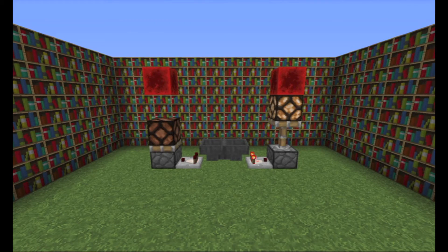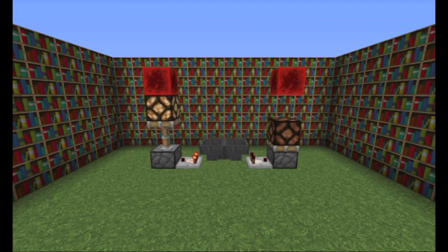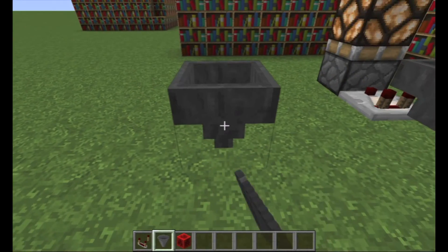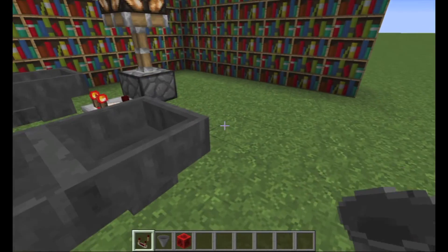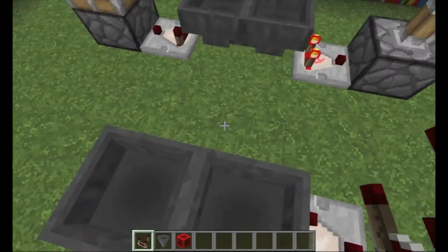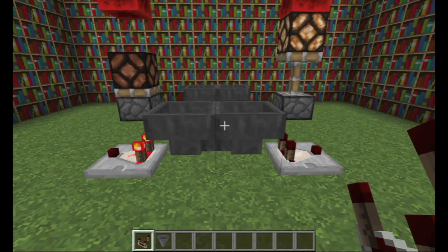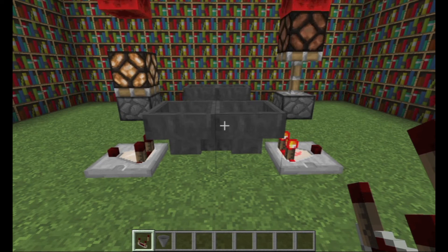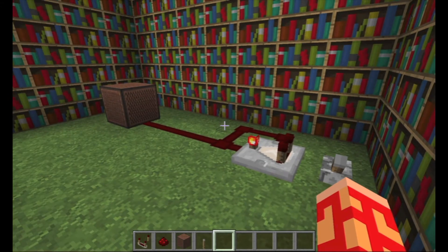This is called a hopper clock. This can be sped up with command blocks, but we will cover that in the /blockdata lesson. Just use shift-click to put two hoppers going into each other. There are more complicated and more customizable ways to do this, such as Etho's hopper clock, but for the most part we won't need them in this series.